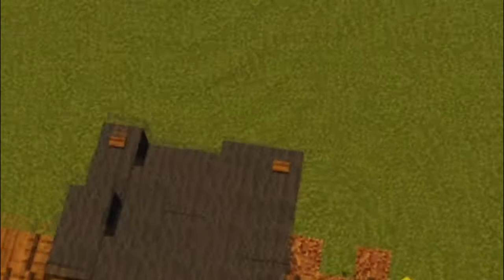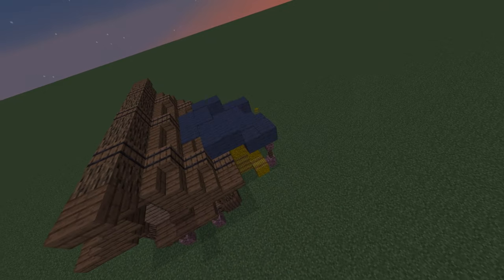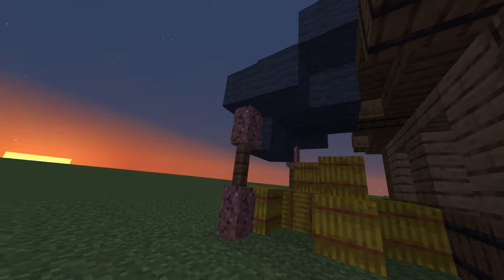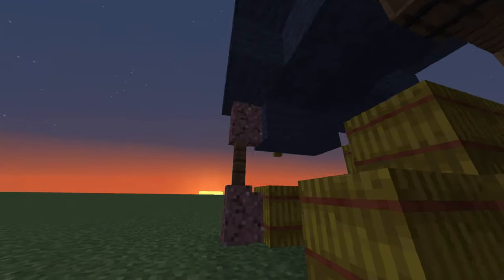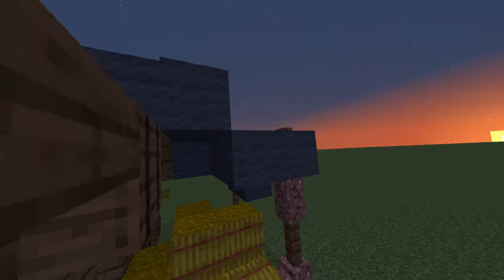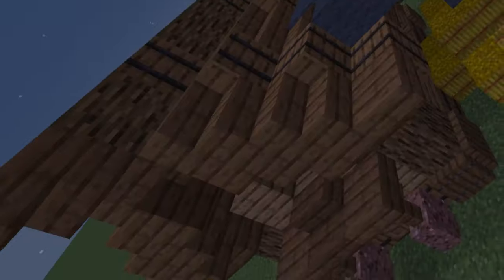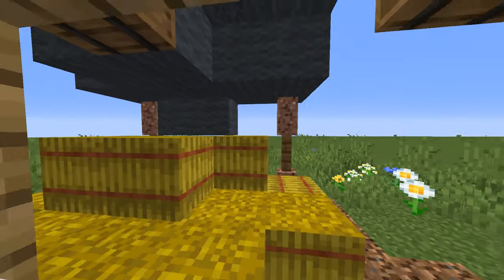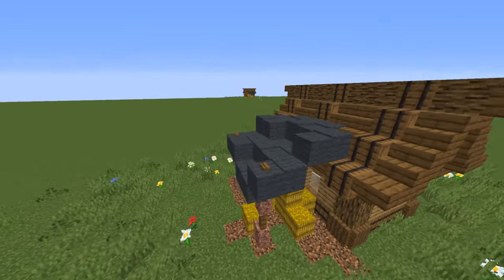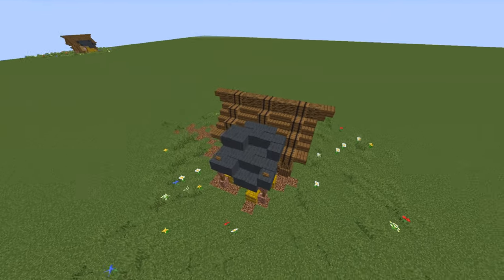Now, you may be asking — what purpose does this add-on serve? Well, let me introduce to you the hay bales. Hay bales are an incredibly rare building technique, and it can be very risky if done incorrectly. This is the building technique that makes this house so impressive. We carefully and tactically placed hay bales all around the bottom of this canopy.